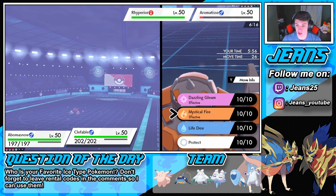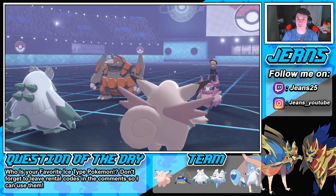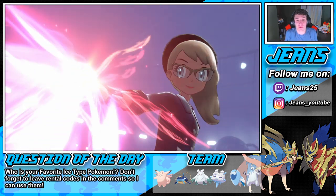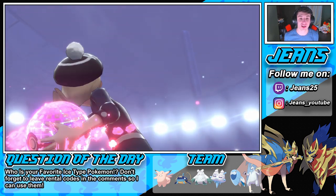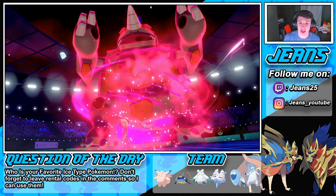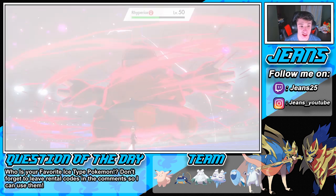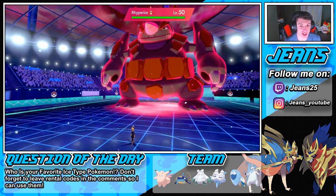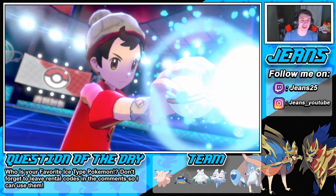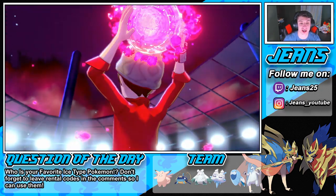We're gonna go for a Life Dew, trying to heal up our Pokemon. We gotta get that Rhyperior out of the way. That Rhyperior is probably gonna go first — they're probably gonna double into my Abomasnow. We have to eat up a hit. Rhyperior has a Weakness Policy but we are special attacking, so I think we can potentially one-shot it. Abomasnow's gonna die to Max too, but its animation went first letting us know it will outspeed us. Probably going for Max Rockfall to get the hail away.